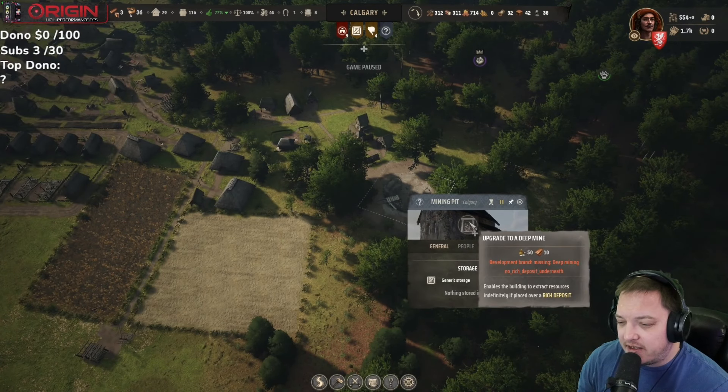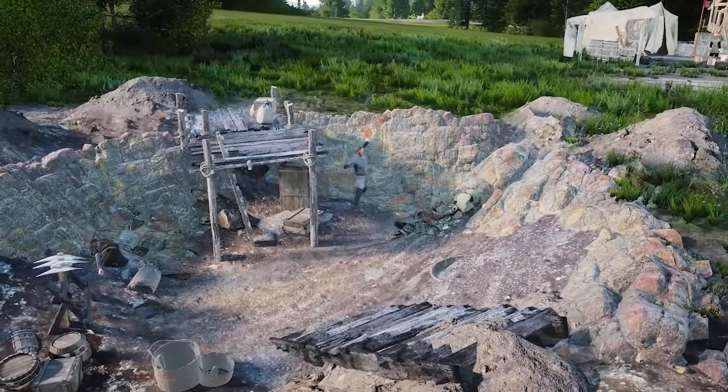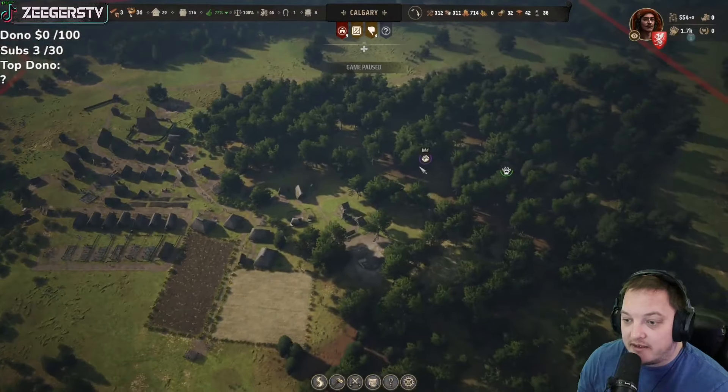Right here — upgrade to a deep mine. You can develop a deep mine on a rich deposit and extract resources indefinitely if it's placed over a rich deposit. I would imagine it would maybe extract a little bit slower than a normal deposit, but it gives you unlimited resources rather than a limited amount.